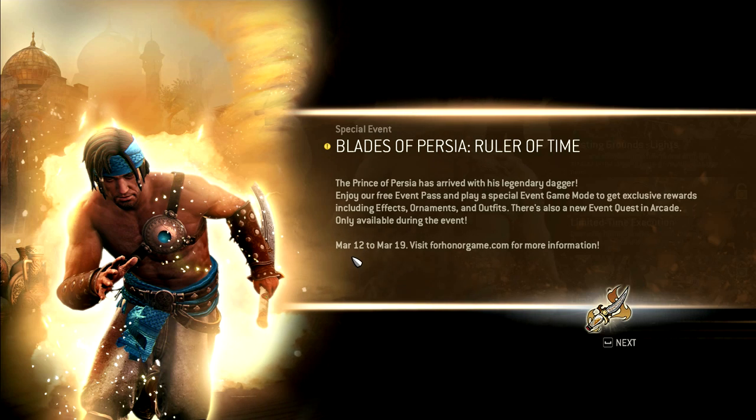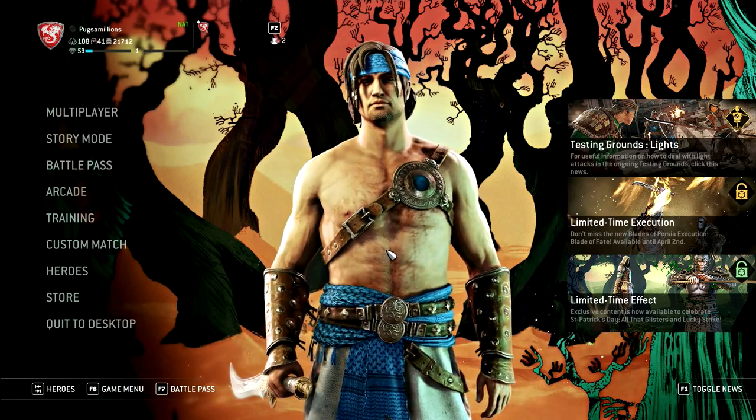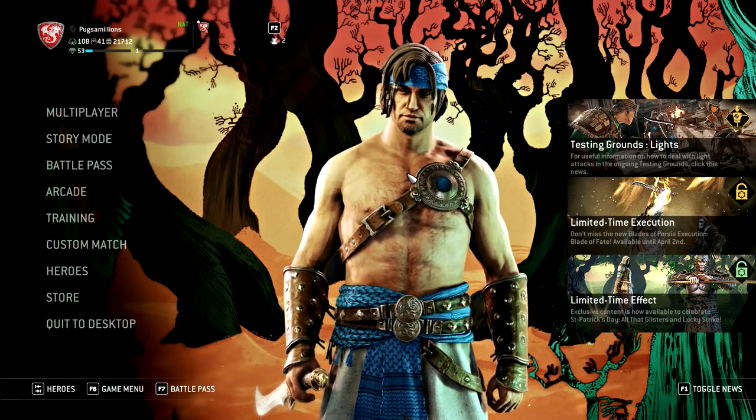There's also a new event quest in arcade, only available during the event — the 12th through the 19th. And if you've seen Warrior's Den, the 12th through the 19th is the first chapter; chapter 2 starts on the 19th, so that's going to be fun. And we have this Chertlis dude here.